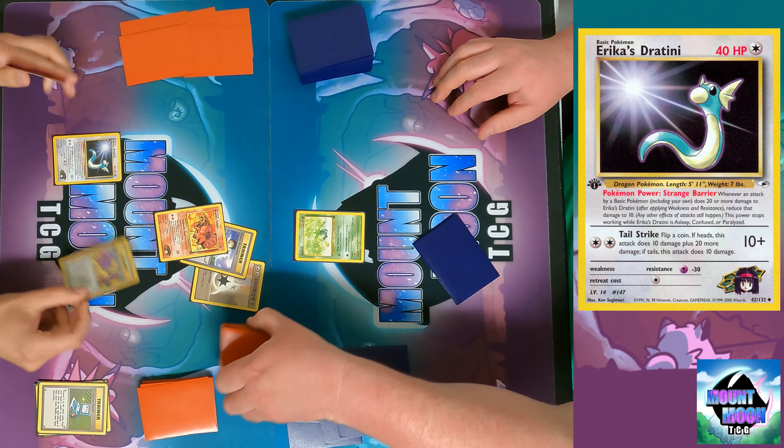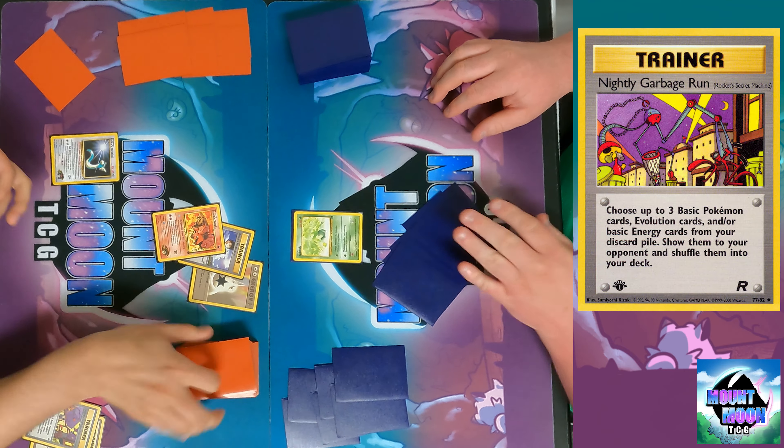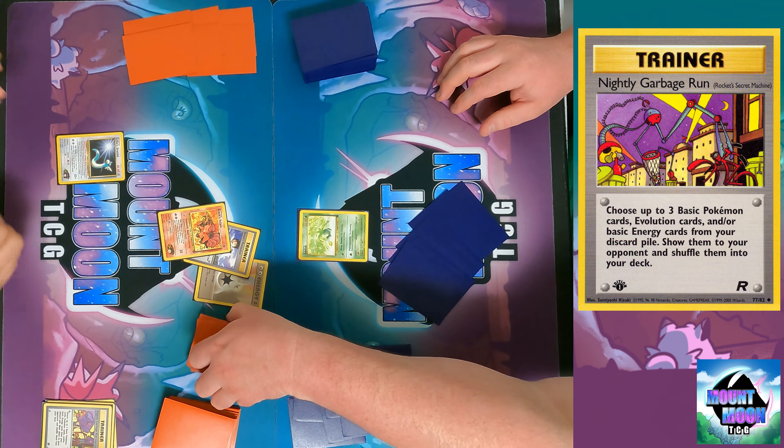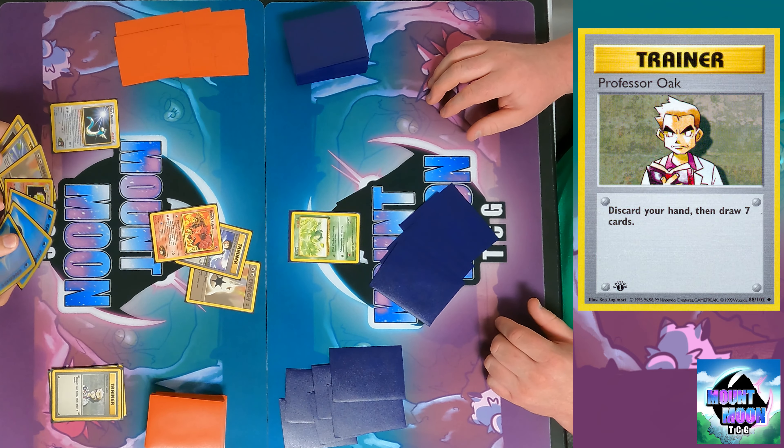So if you flip for confusion it would still go into effect. Then I play Computer Search — discard two other cards from your hand to search your deck for one card and put it into your hand. I grab Erika's Togepi with the Poke Power Strange Barrier: if this Pokemon takes damage it goes down to 10 HP, only ever takes 10 unless affected by a special condition. Then I put down Nightly Garbage Run to shuffle up to three Pokemon from the discard pile back into my deck, and play Professor Oak — discard my hand and draw seven cards.